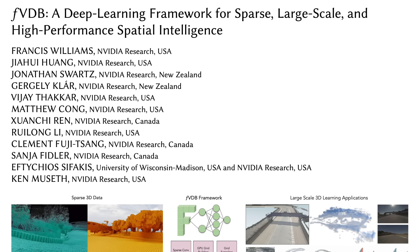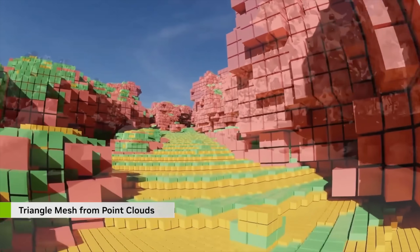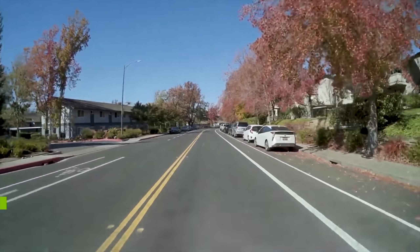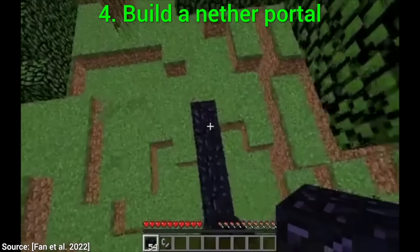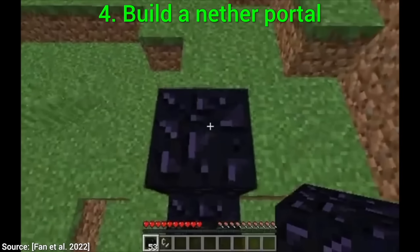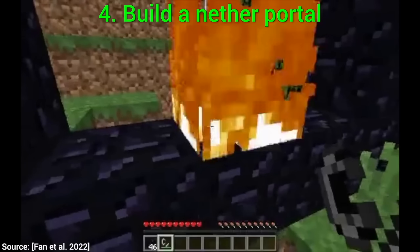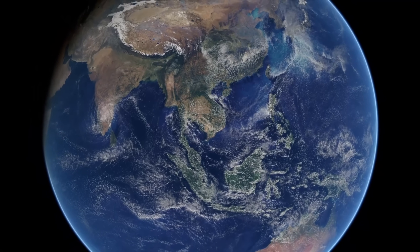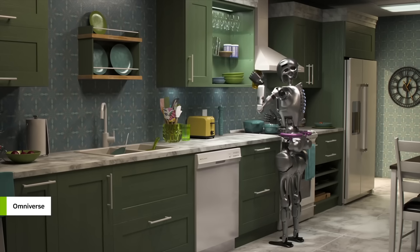This is an absolute blockbuster research work, and it goes from Minecraft-style worlds to photorealistic simulations. Nvidia's scientists are really smart, and any excuse to play video games at work is great. The goal here is to create a virtual video game version of the real world to train AIs and robots.